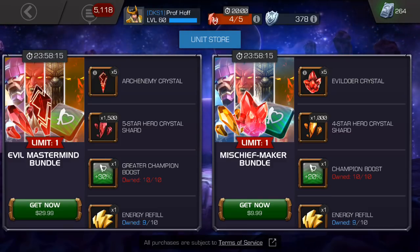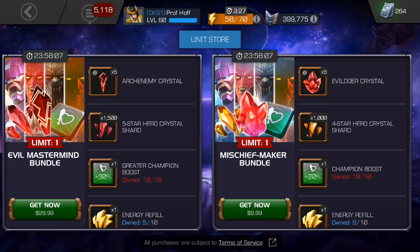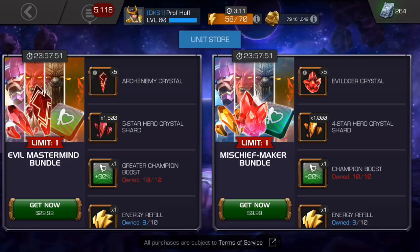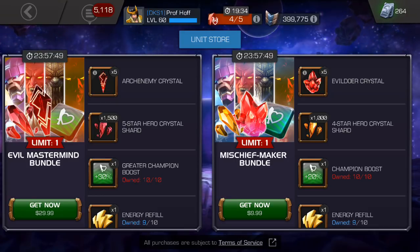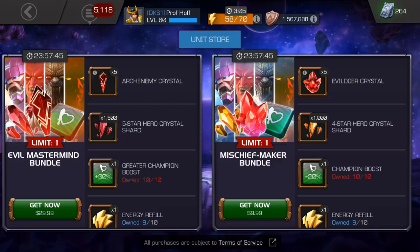Greetings YouTube, happy Friday once again. I thought to myself, probably foolishly, after the Cavalier title came out and you had the opportunity, be it a very rare one, to spend 200 units to get a 6-star champion, that one of two things had to happen with these $29.99 uncollected gamble bundles: either they had to increase boosts and guaranteed 5-star shards, or they had to lower the price point of them.